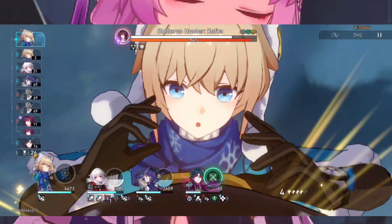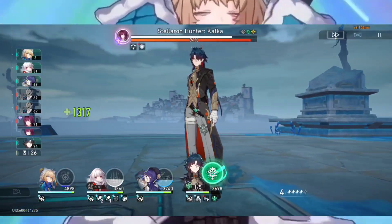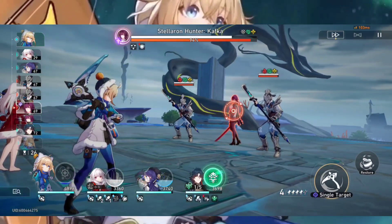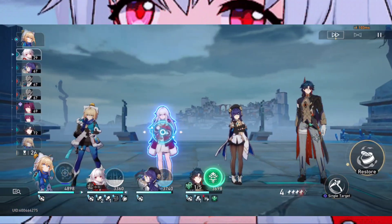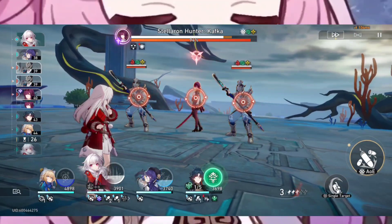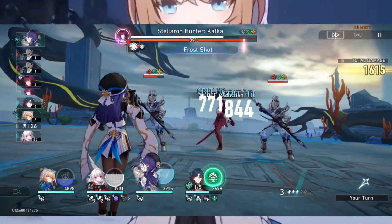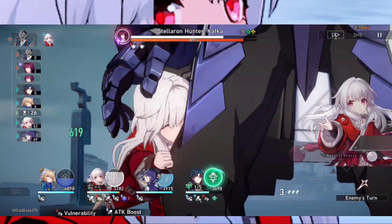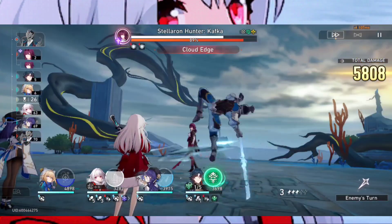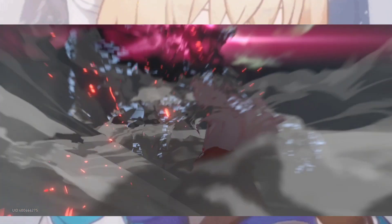Clara wants to get hit a lot, and she has built-in aggro in her kit. Using her technique or her ultimate can increase her aggro, and you can artificially inflate it with units like Lynx or March to make Clara absorb more hits and deal her own personal damage. She also has a built-in 35% interrupt resistance bonus in her ascension tree, which is a great thing to have.